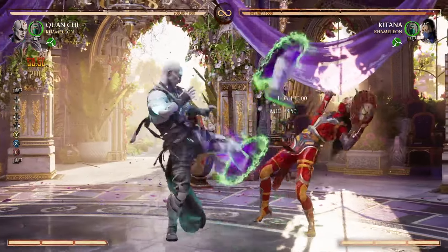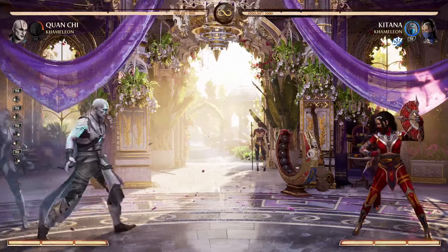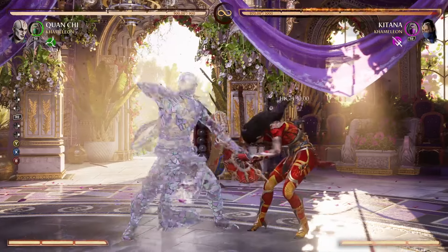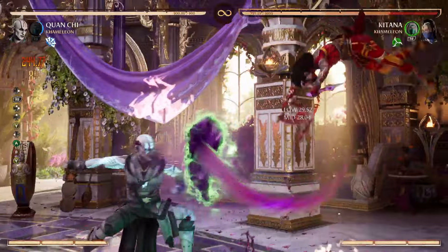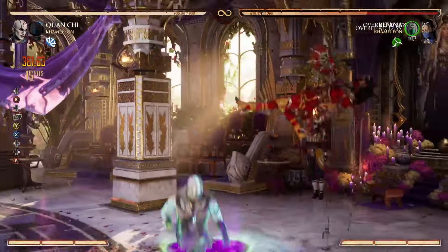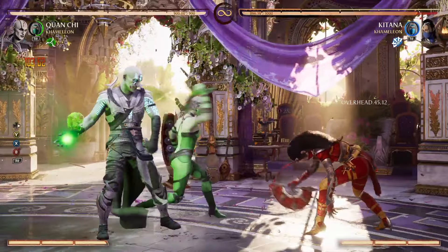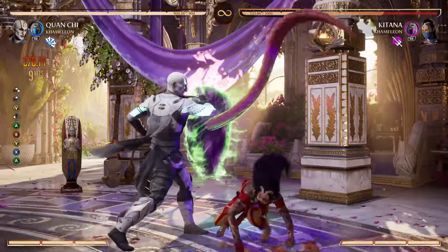Hey guys, today we're going to be talking about some Quan Chi combos you can get with this character. Let's go ahead and use everything here and try to get everything to happen rather quickly. By the time you get to here, you're always going to have enough to get this no matter what, so this is just guaranteed combos if you can get that green to be on.